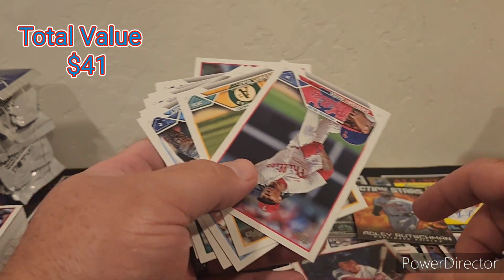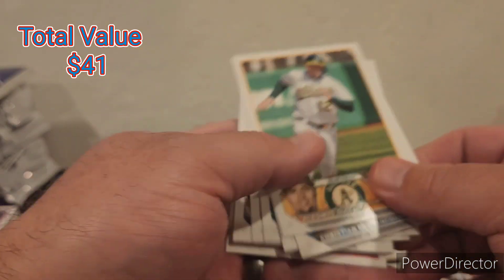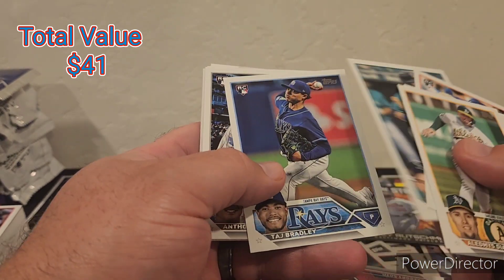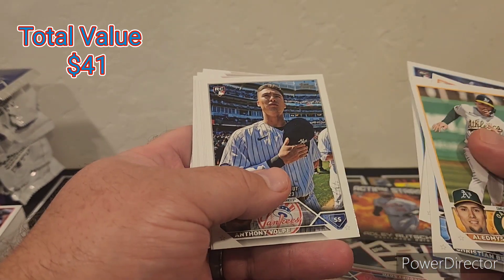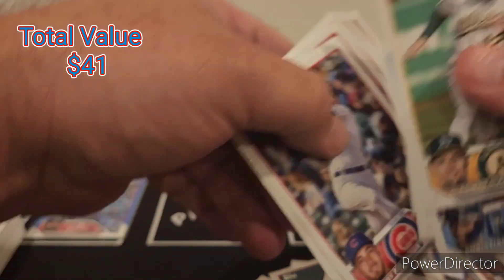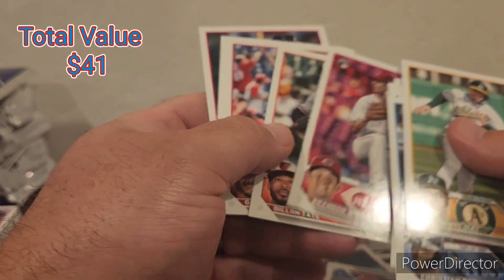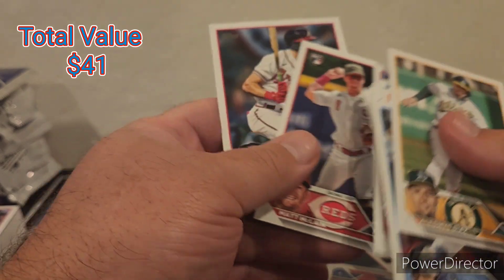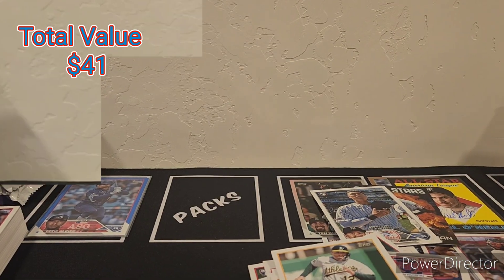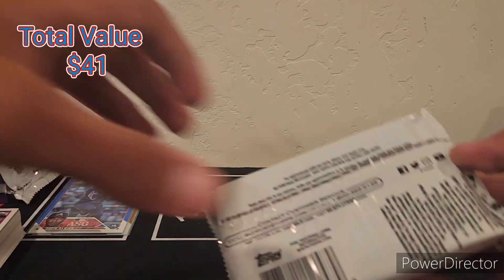I think he's a Hall of Famer. So one hit down, two more relics to go. Volpe, Williamson, Dylan Tate, Matt McClain, Paul O'Neal. Next pack up — we still have a chance at an auto in the mojo pack, or he could hit a patch auto. Or if we get something super thick, that is a good sign.